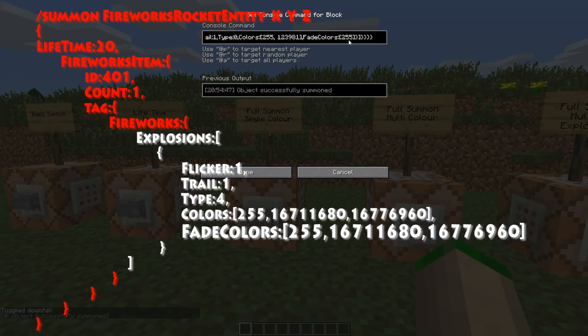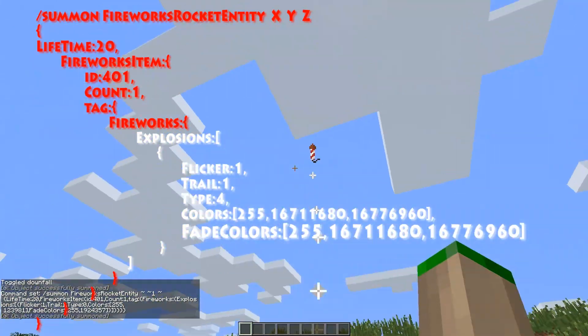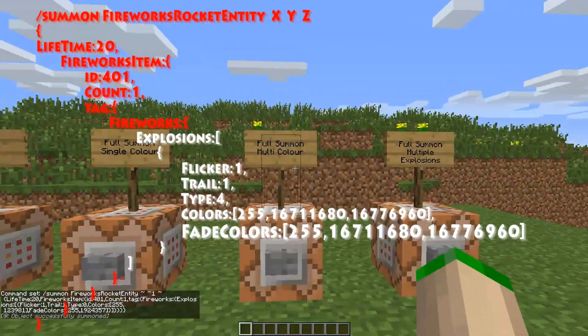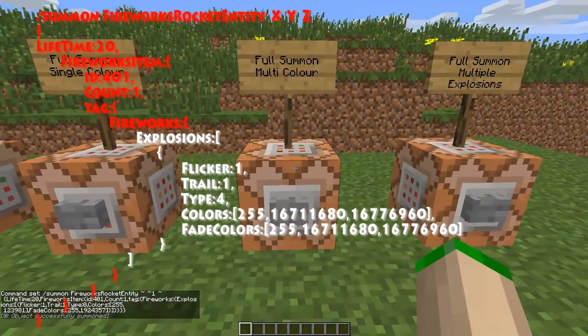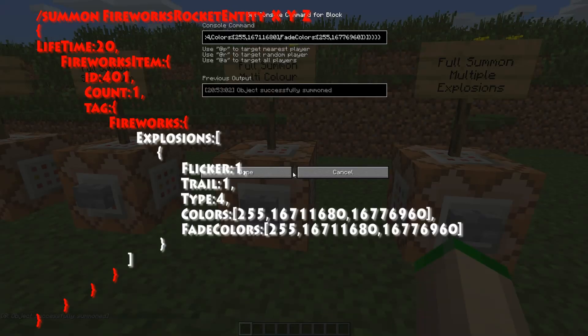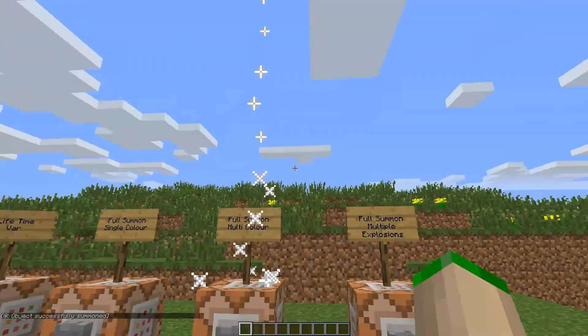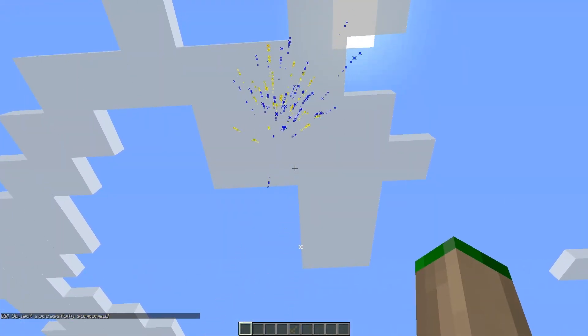And fade colors — that's what it fades out to. So if we just pick another random color, there you go — it's got some fading out which was kind of a gray color. Multi-color, which is having multiple colors for each of the fade colors and the main colors. Let's just quickly fire this one up — beautiful.